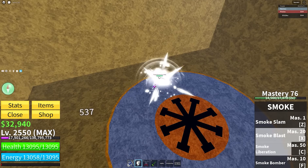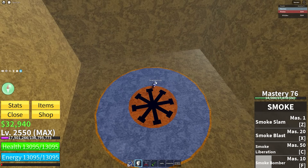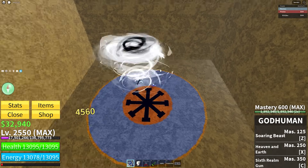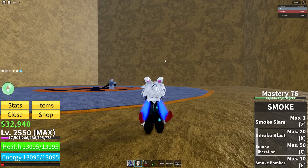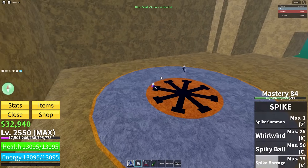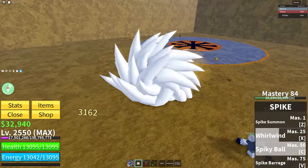Next we have Smoke fruit, and with Smoke fruit I'd go Twin Hooks, because Smoke fruit is actually usable — the moves are not horrendous. Usually you use Smoke Liberation, go into combat, and then easily go into a combo. For Spike fruit it's really just an off-brand Dough type situation — we're going back to Dragon Trident.